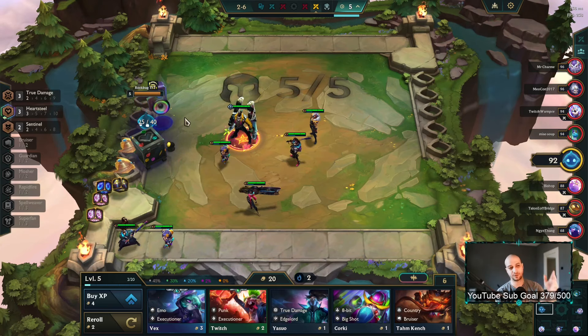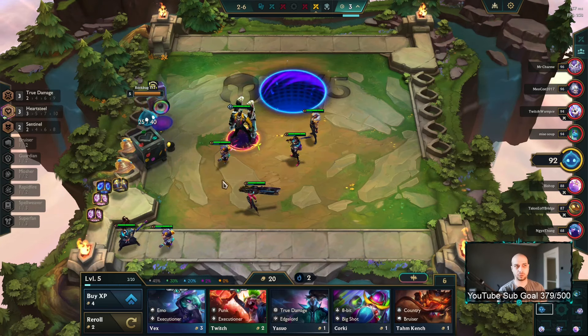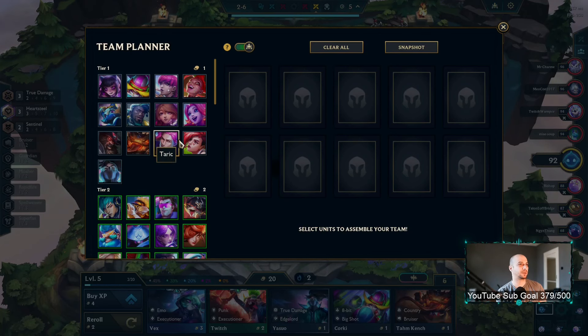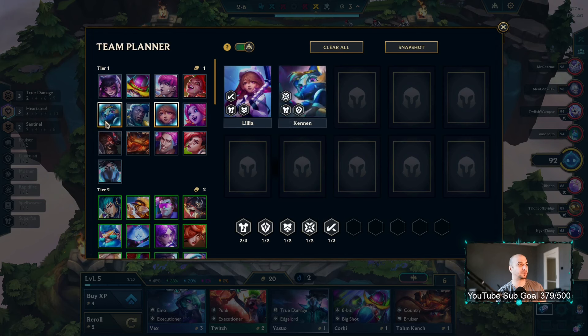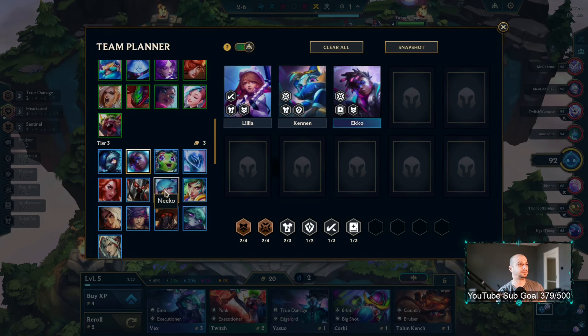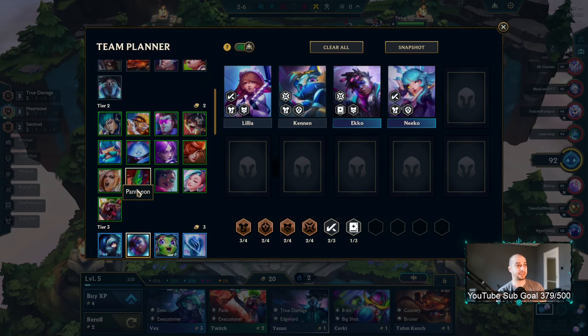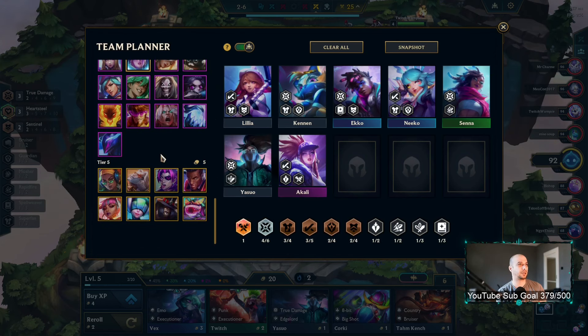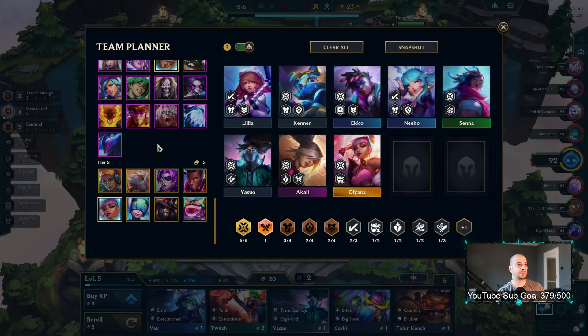We'll cash out Heart Steel and then sell them and try to roll for our actual comp. You play Superfan of course, you play Senna, you play Yasuo, and you have a Kali — and that's the comp pretty much.